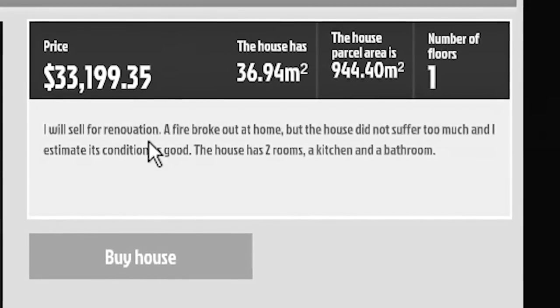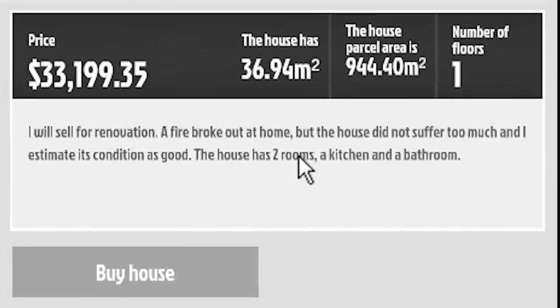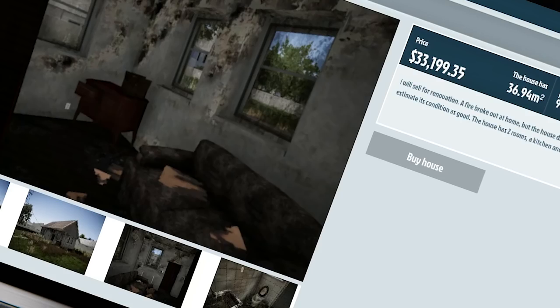'I will sell for renovation. A fire broke out at home, but the house did not suffer too much.' I think your idea of not suffering very much and our idea of suffering is pretty different. 'I estimate its condition as good.' I feel like there should be some quotation marks there. The house has two rooms, a kitchen, and a bathroom. I want this house — we need to buy it so we can fix this. It looks god-awful, and it's exactly what I want.